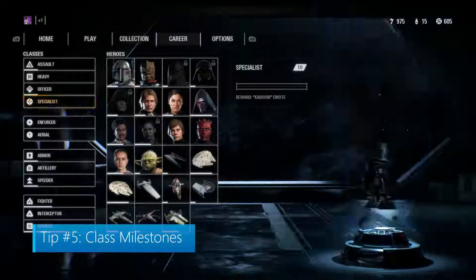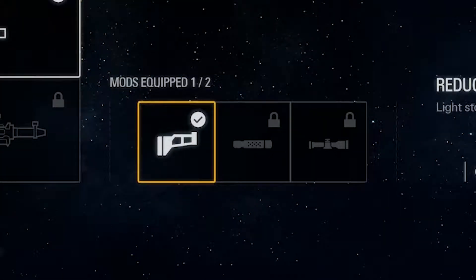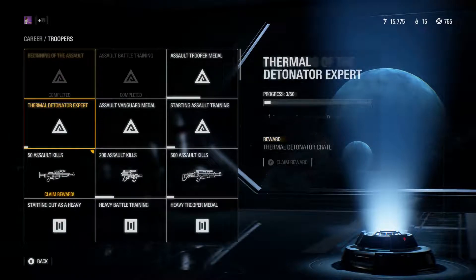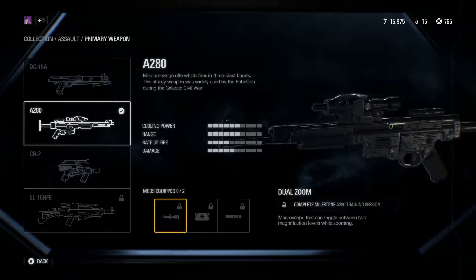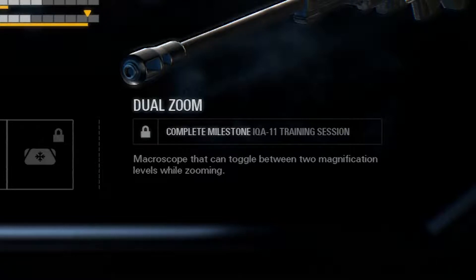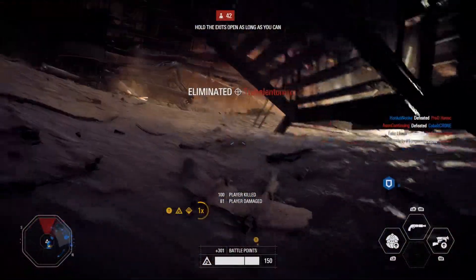Tip number 5: Class Milestones. Battlefront II has plenty of challenges in the form of milestones. These are how you can obtain new weapons for a class, as well as the mods for those weapons. Each class has its own set of milestones. Getting kills with a specific class completes these milestones, which can unlock guns for that class. Then, getting kills with specific guns can unlock their weapon mods. Mods do a variety of things, from increasing damage towards vehicles to adding a larger scope onto the weapon. It may be a bit of a grind, but the more you use your favorite weapons and classes, the sooner you'll complete the milestones, making them even stronger.